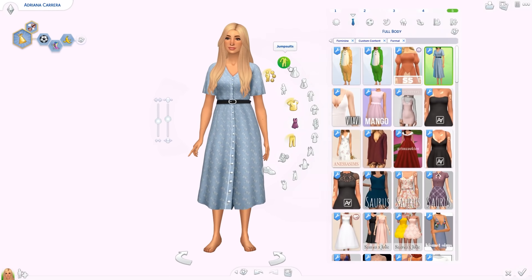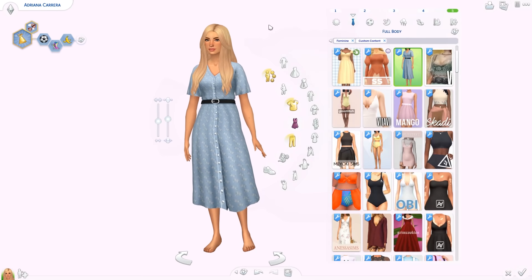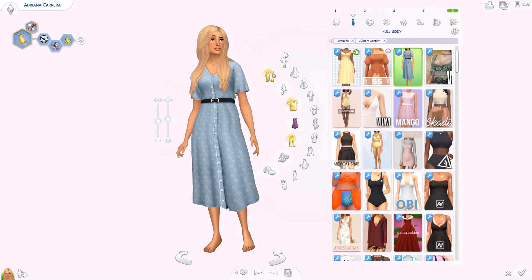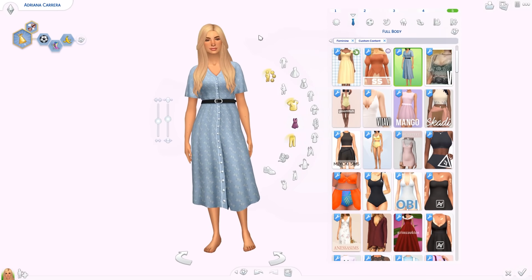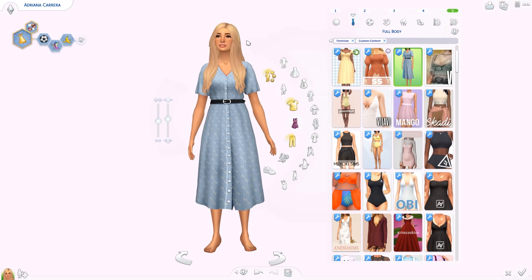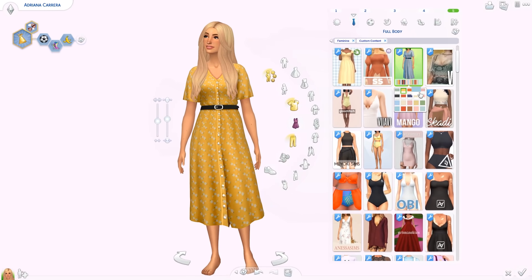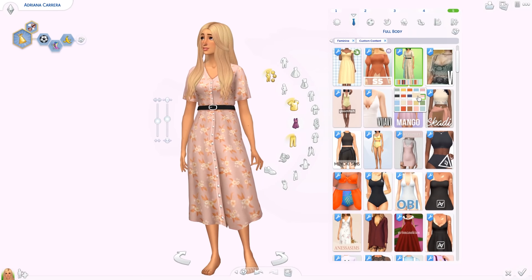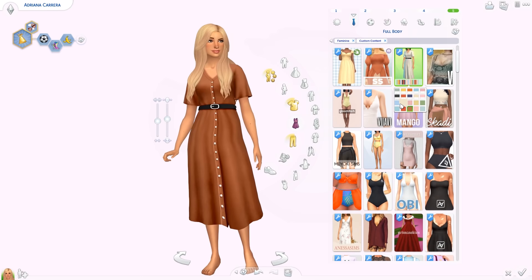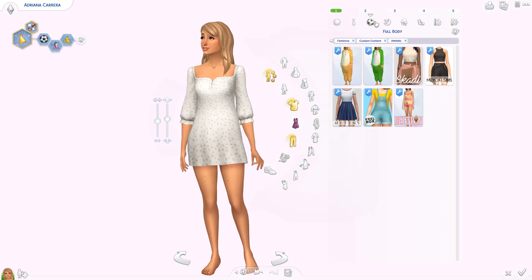We have a couple of dresses too. First is the Amelia Dress — it has a belt and buttons going all the way down. It's cute, casual, and summery with a bohemian hippie vibe. It has patterns but also plain swatches, and I basically want it in real life.